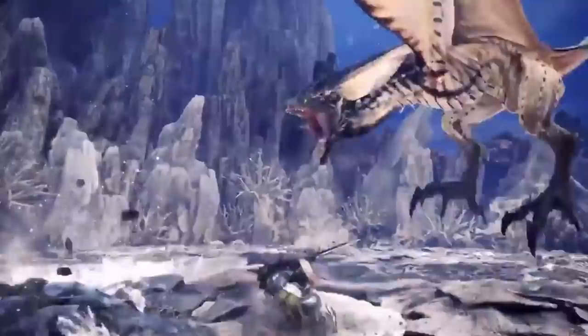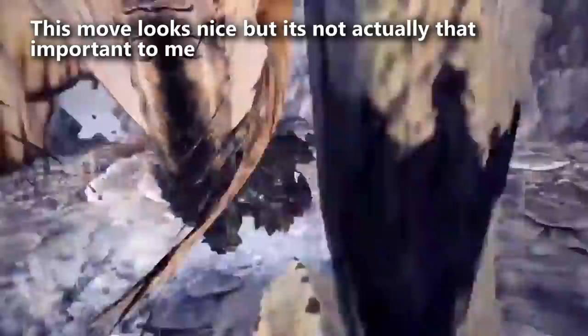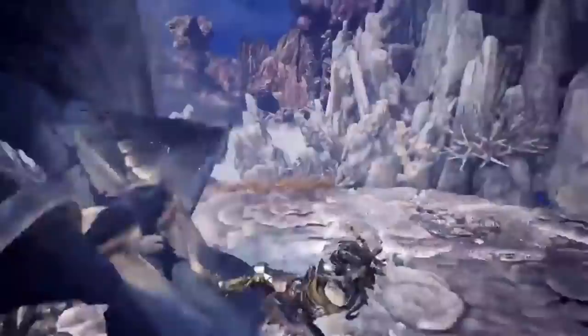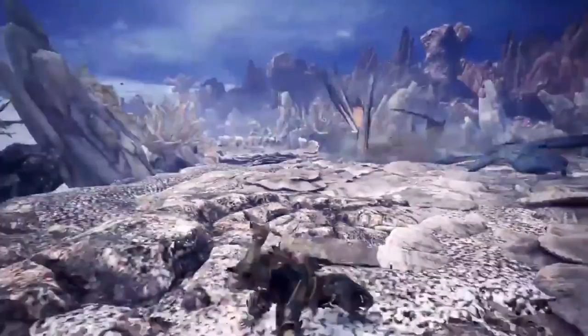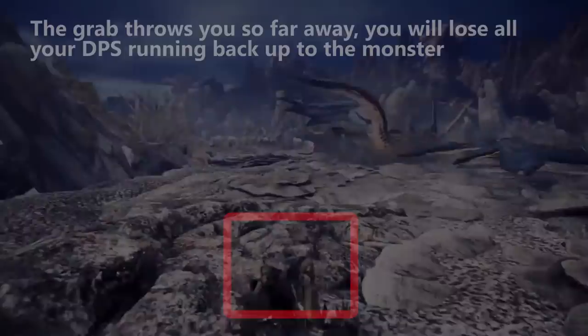The first thing is that clutch claw jump — I promise you it's going to do terrible damage. I've done a ton of frame testing with weapon movesets, hours of it. Any time a move has utility in Monster Hunter World, it does terrible damage — that's a fact. I haven't had a single utility move do good damage. So the cool-looking jump is just that — it's cool looking. When it comes out we can test if it does substantial damage.